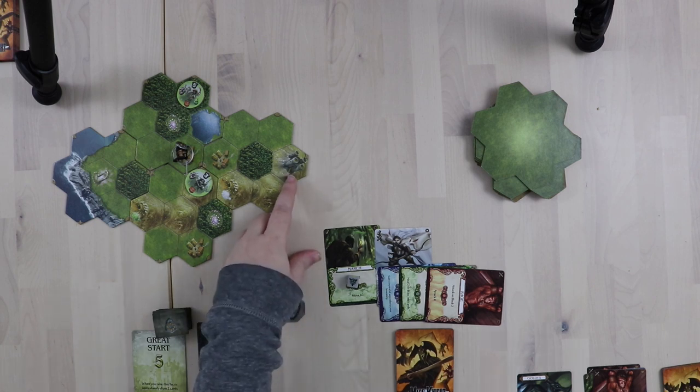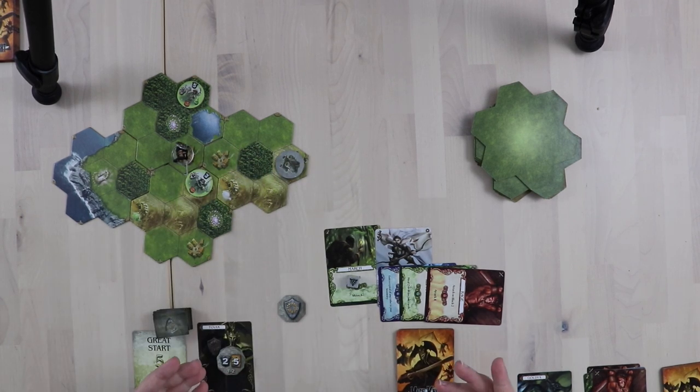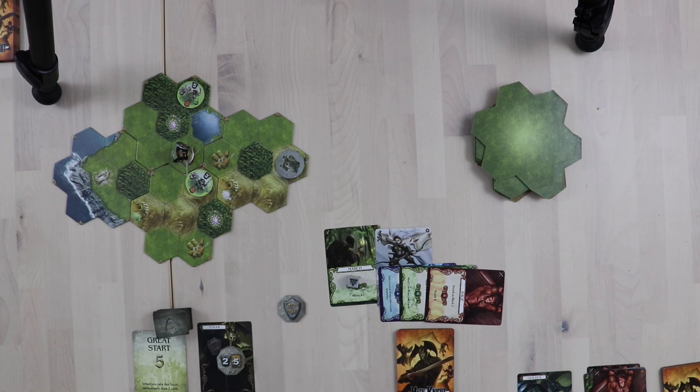We grab a gray keep token and place it face down on the keep space. We don't get to see what's inside. If I want to know what's in the keep, I'll need to get one space away from it during the day to peek, or at night I'll have to assault it blind and hope for the best. There's definitely risk and planning in Mage Knight — it's a no-risk, no-reward kind of game.